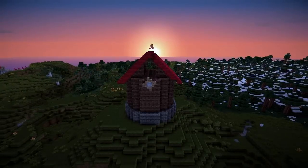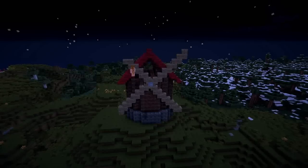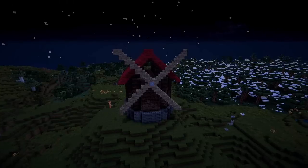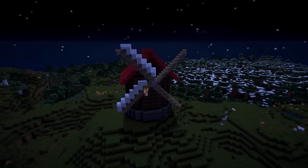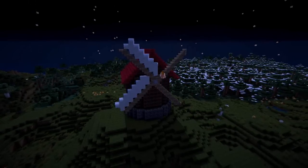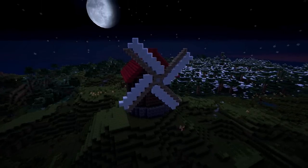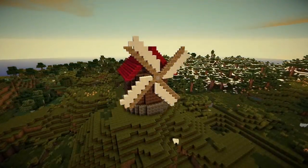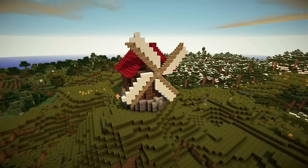Then I started building the windmill blades themselves. I wanted to use wooden steps — upside-down and standard — but since upside-down wooden steps have to be placed on a block existing above them, I mapped out the blades with normal wooden blocks first and then switched to wooden steps. That made it much easier. I wasn't quite sure how to use white wool to create the sails, so you see me tinkering with how they interact with the wooden blades. In the end I gave them a slight narrowing at the centre and trimmed the edges slightly. Then I touched up the door, the sides, and the windows, adding red fence posts as decoration and to give the walls a bit more depth.